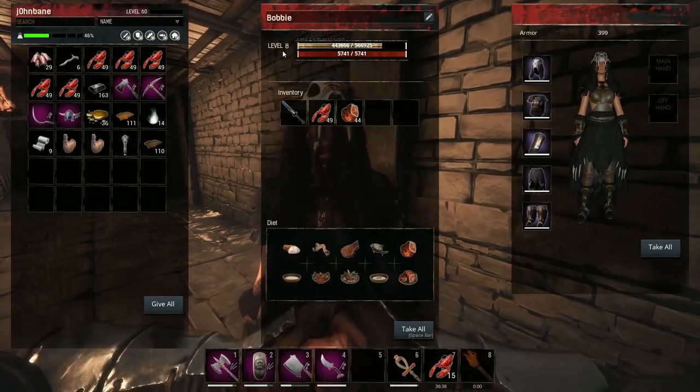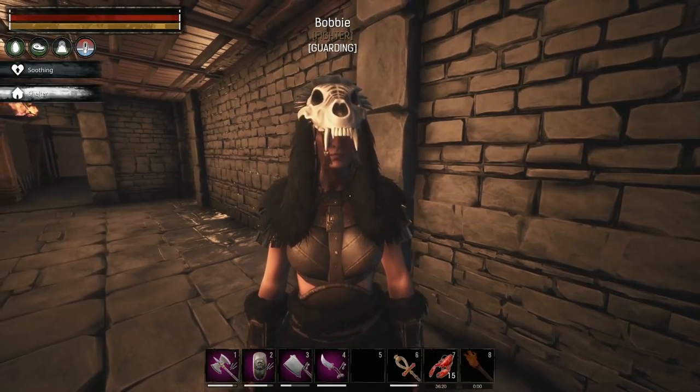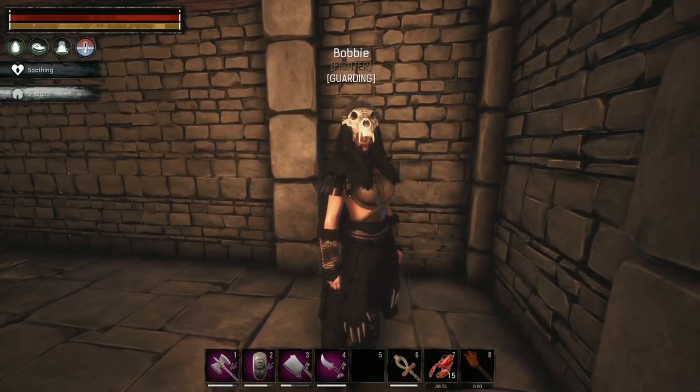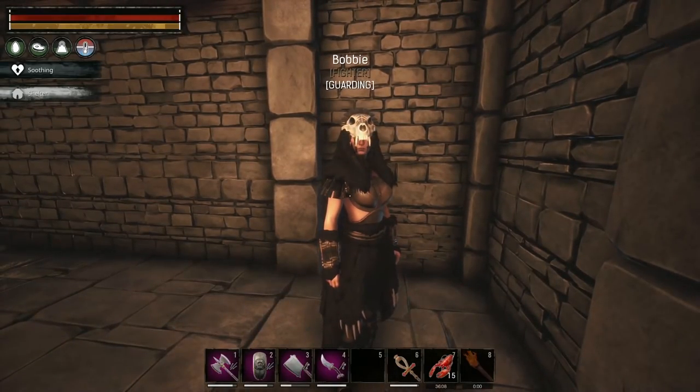I took Bobbie on most of the runs but didn't take her down to the oasis - didn't want something to happen to her. She came with a star metal greatsword - I really wanted to grab it but it was hers and I'm trying to be a nice person, so I let her keep it. She's leveled up going to Sepermeru, clearing stuff out, and on brimstone runs.